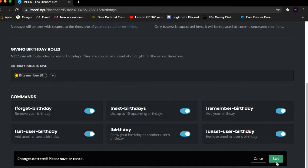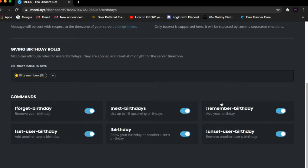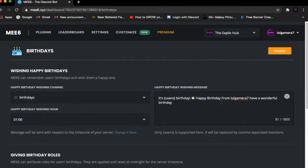Once you've done all that, click the Save button on the bottom tab. Click Save, and you're all set — you've just set up your birthday feature.